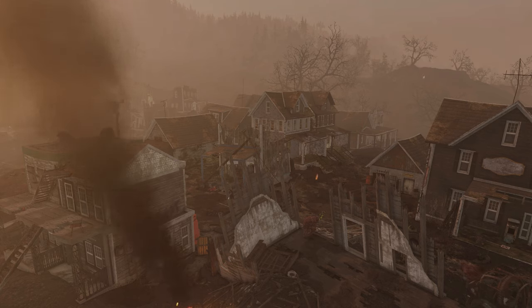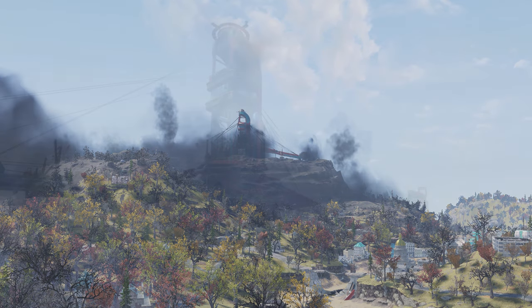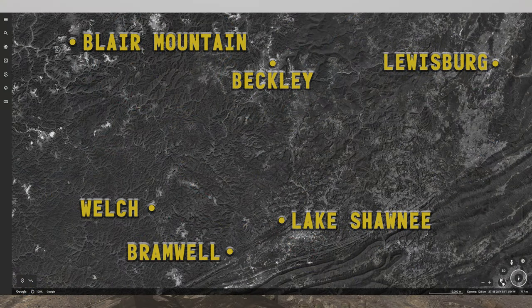With municipalities covered, let's look at the other sites the game and real world share in common, and where they are as opposed to where they should be — once again in alphabetical order. We'll start with Blair Mountain, or as it's known in-game, Mount Blair. In-game, this mountain is home to the Rockhound, a massive bucket-wheel excavator tearing it down. The machine was taken over by rioting miners just before the bombs, mimicking the real-world Battle of Blair Mountain from August 25th through September 2nd, 1921. It's not far off from its real-world location, even if it lies northwest of Beckley in real life instead of northeast.